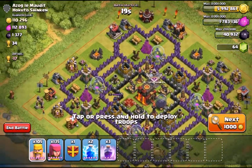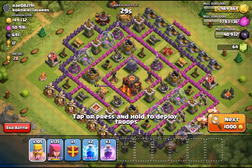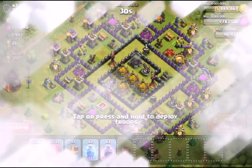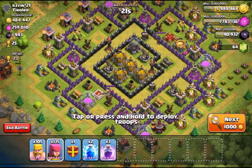When it comes to barge farming, you want at least a hundred thousand in the storages. Also the loot bonus is a huge part of barching when you're high up, because most of the time you won't be able to get a ton — you have to go into the base to really get the storages. But sometimes you don't have to, so the loot bonus really helps out. There's a free town hall right there.